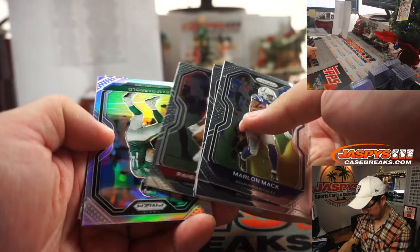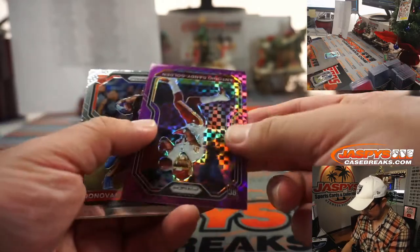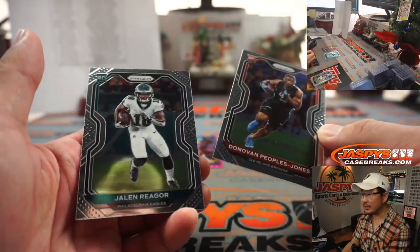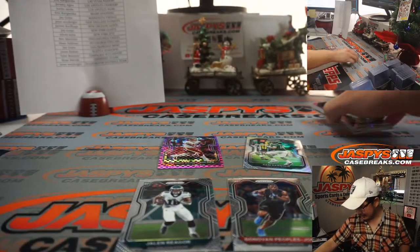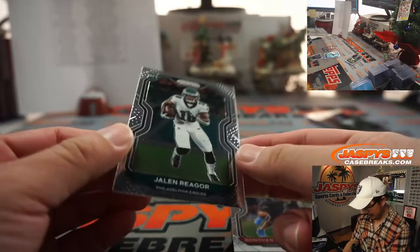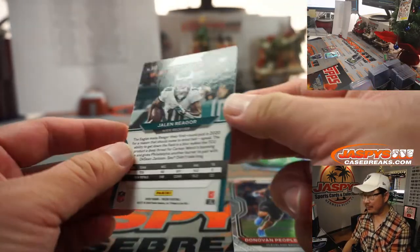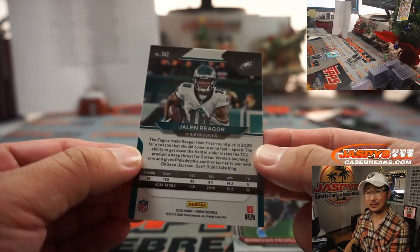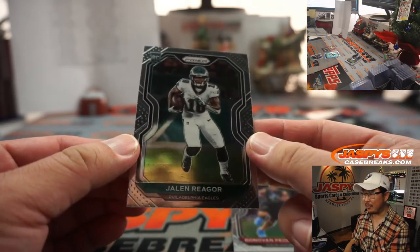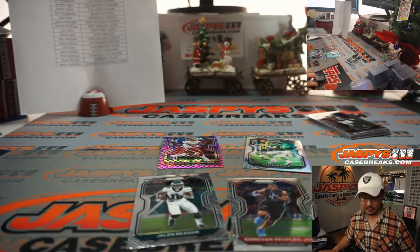We've got a silver here — silver Sam Darnold. That's for the Jets, that'll be for Oliver. We've got Antonio Gandy-Golden, 18 out of 49 rookie, and then Donovan Peoples-Jones and Jalen Reagor. I was hoping it was Jalen Hurts, but Jalen Reagor will go to the Eagles and Marlowe. Quick little thing — there was one break where the back of these base rookie cards were completely different players, like a misprint. Some of you in Prism Hobby number nine and ten might experience that, but we send it to the name on the front.